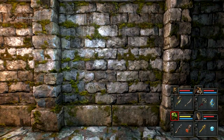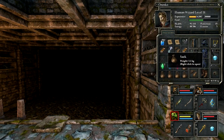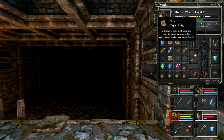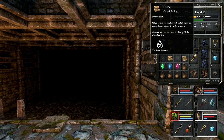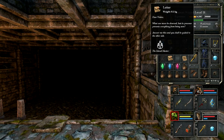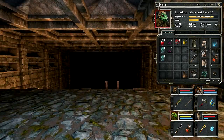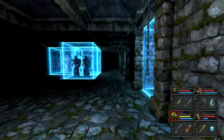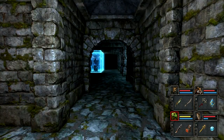Spikes are around. A letter — 'Dear visitor, what can never be observed, but its presence prevents everything from being seen? Answer me this and you shall be guided to the other side.' Darkness — what can never be observed but its presence prevents everything from being seen. Darkness. So I think I need to make the room dark, but I can't do that until my light wears off. To test this theory, we're just gonna sit here and wait until my light wears off.